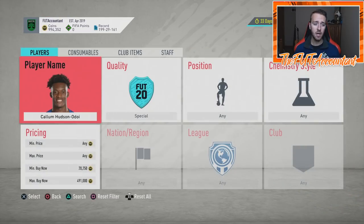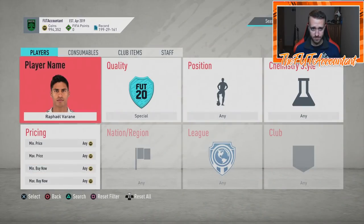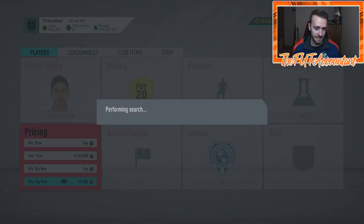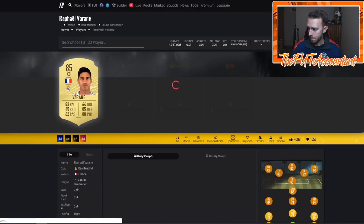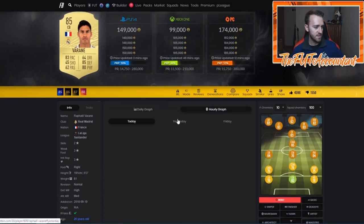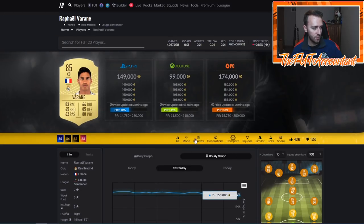A lot of other people on this game do like this card, because there were some panic selling market movements today. Cards took a hit. Example number one is Rafael Varane — 145,000 coins. He was basically 165k today before the SBC came out. Looking at the graph on Footbin, the SBC came out today, he was 160–165, and then boom, he's down to 145–150 right away. He's currently around 140 on the market.